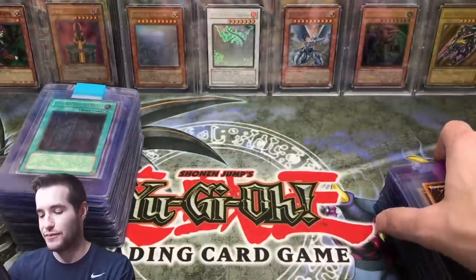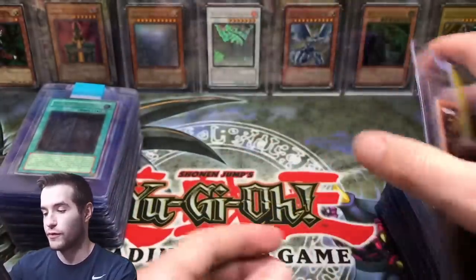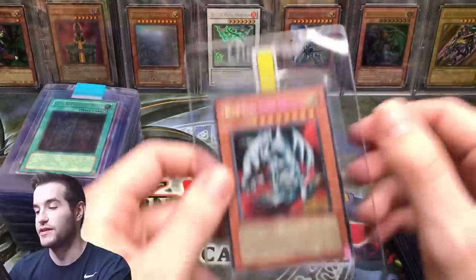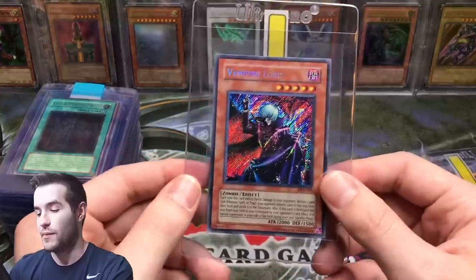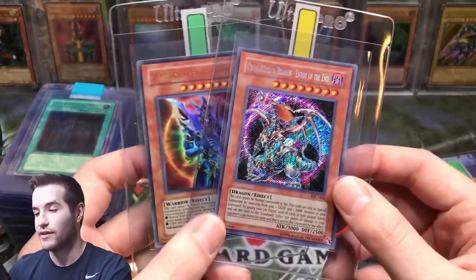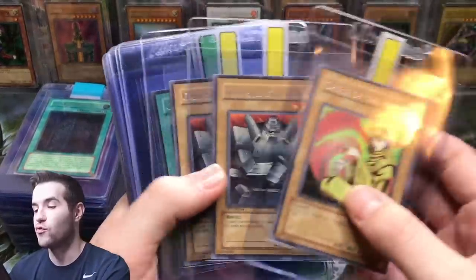We got another Black Luster Soldier — the regular old cool one — we're going to send that in. The collector's rare Monster Reborn that we pulled — that was super cool. Then we got not one but two Trihorns — those are from the mystery collection. Dark Magician from the mystery collection, and a Gaia Guardian. We got some pretty cool reprints — Genzo, Vampire Lord, Exodia Necross, Chaos, Bird Dragon, and Black Luster Soldier. I have a couple of original super rares: Mystical Elf and Celtic Guardian.